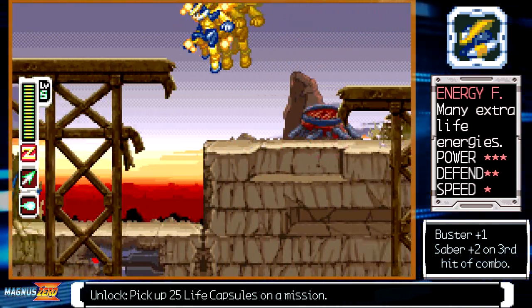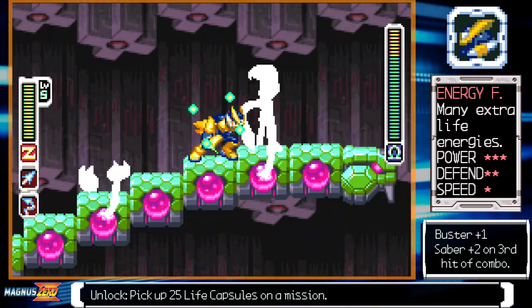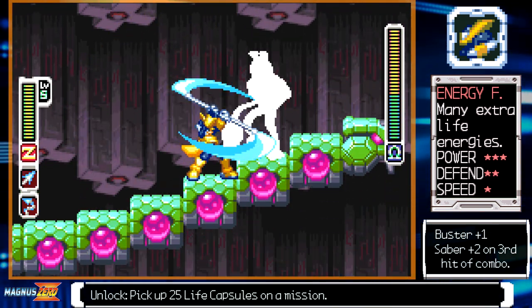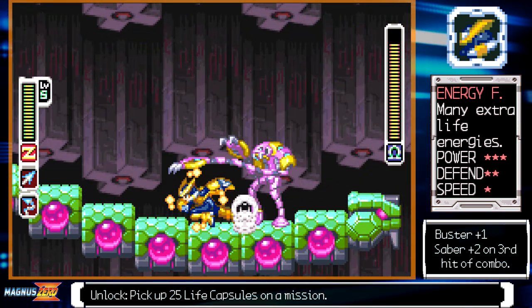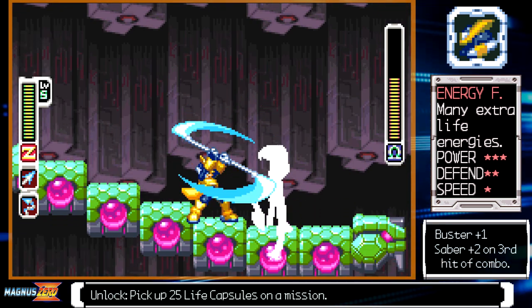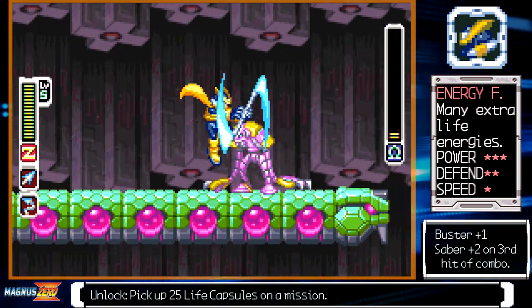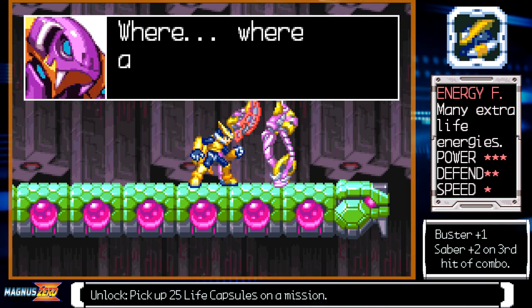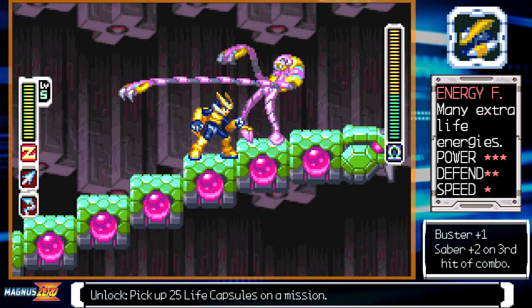When it comes to offense, that's where things begin to fall apart for this form. For some reason, they decided it was a good idea to alter how the triple slash orders itself. The second slash for the regular triple slash combo can be done twice, and then the third slash is the first slash of the regular triple slash. Not only is this weird, but it's ridiculously slow — hence why the speed rank for this form is one star.